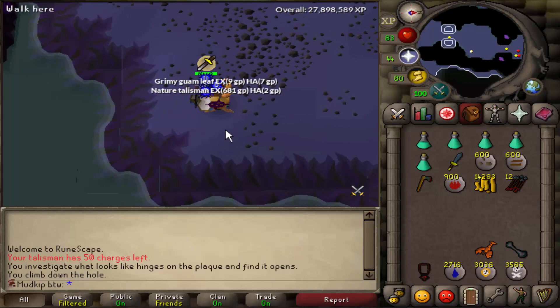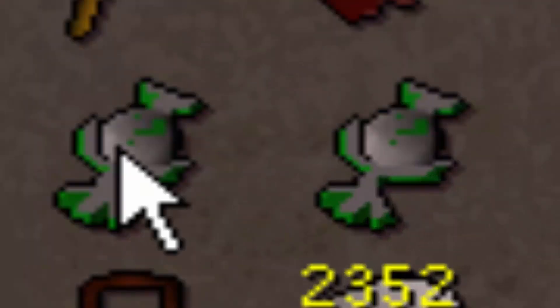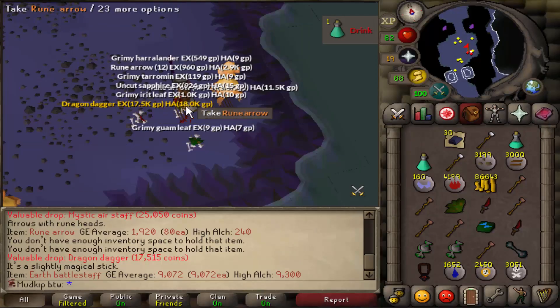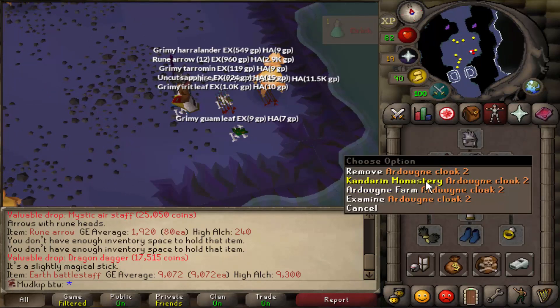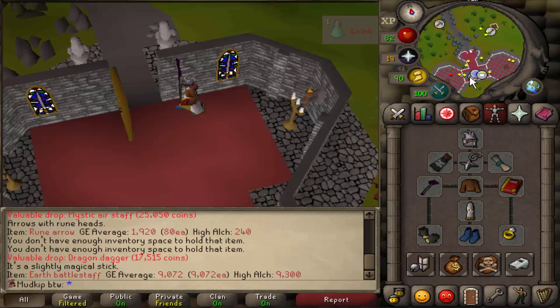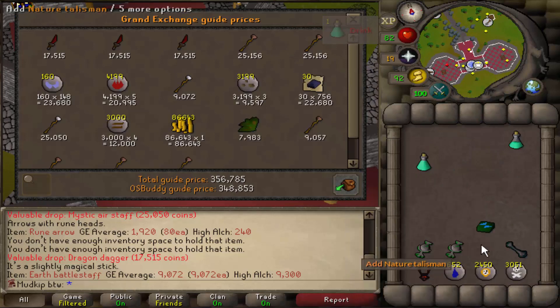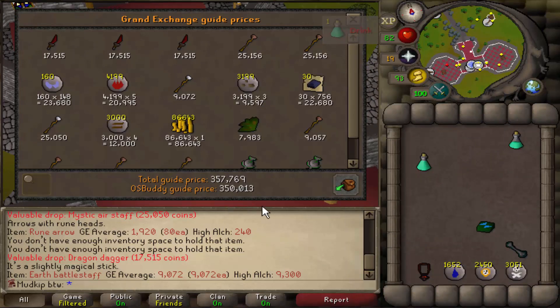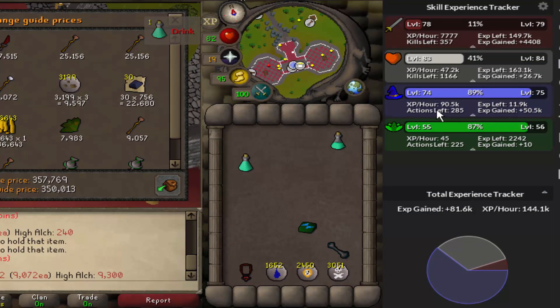Have I ever told you guys that I love nature talismans? The only thing I love more than nature talismans is getting 2 nature talismans in the same trip. We're finishing up this trip now - you can see by the inventory we got a few dragon daggers. Unfortunately we don't need them because we got one from an impling a while ago, so we're probably just gonna end up alching these dragon daggers. This trip was just over half an hour, we got 350k GP. Now averaging 90k XP per hour and got 50k magic XP in this time.